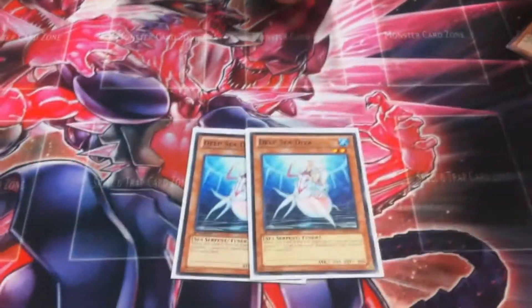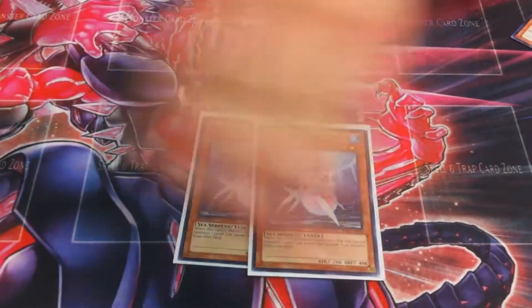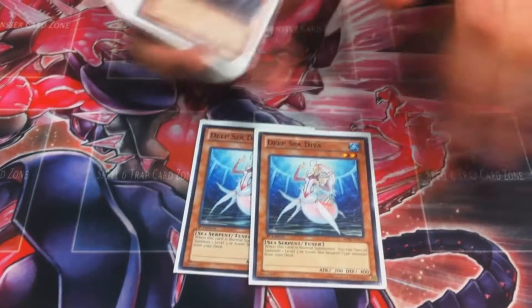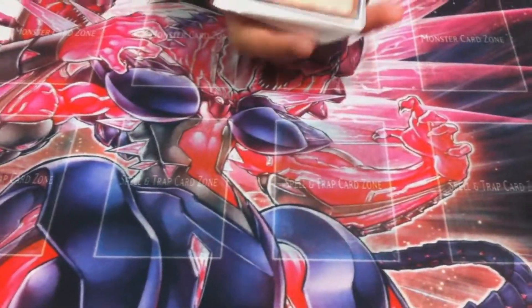My build basically focuses on getting a Bestias, a Gaios, or Big Eye, or a Dweller out first turn to lock them down. I'll explain the extra deck later.